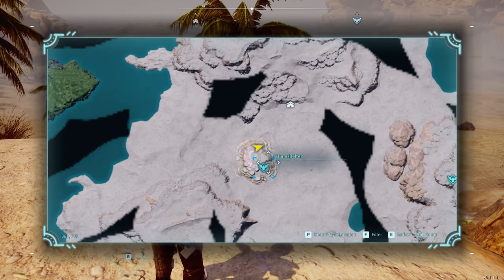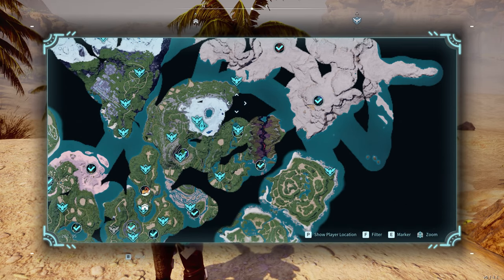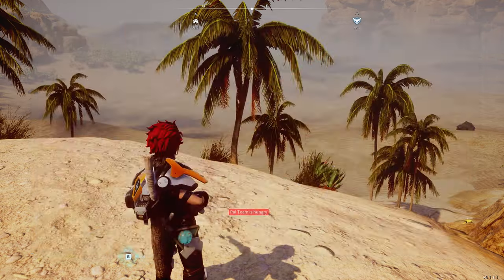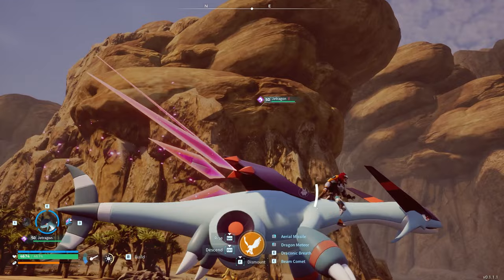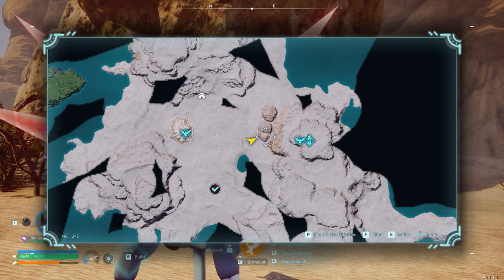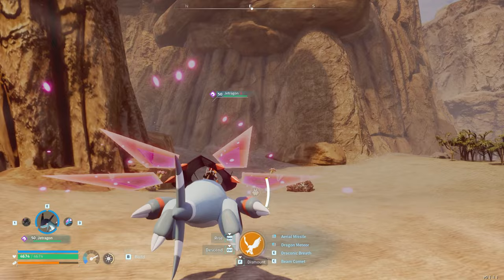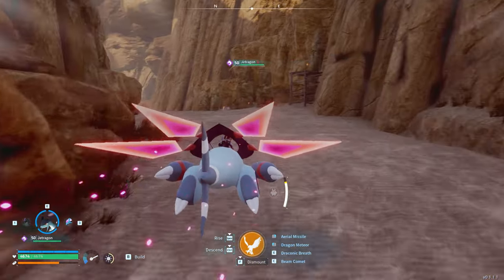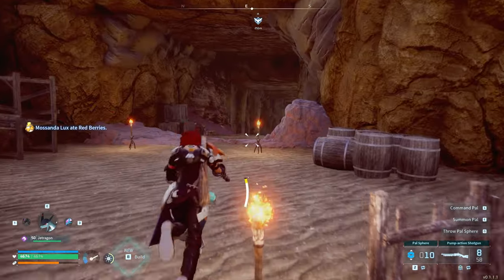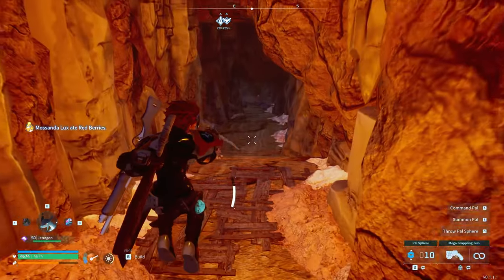Here it is on the map — Dune Shelter. You can see you need to cross the mainland from back over here, or you can come up this way and across. Now there is another black marketeer. What you want to do is head to these rocks in the desert, pretty much straight across from the Dune Shelter. You will see these rocks on the map, and you want to make your way around the side — and you can see just here we have a secret mineshaft.